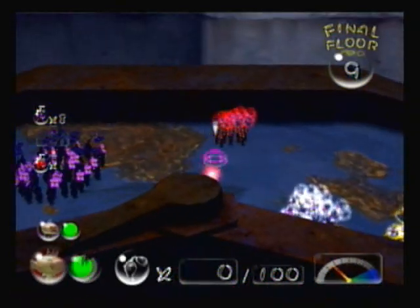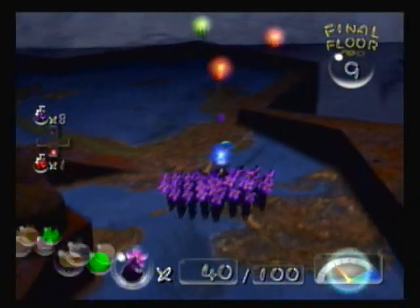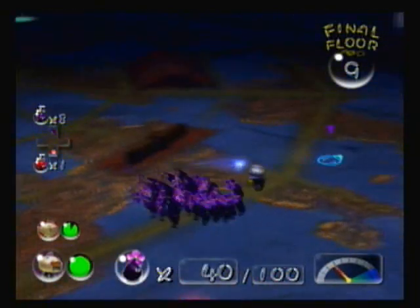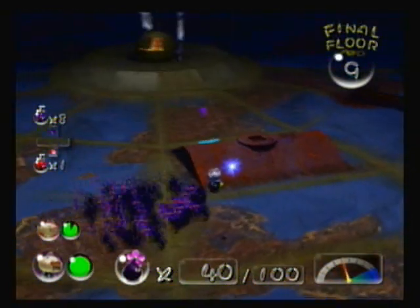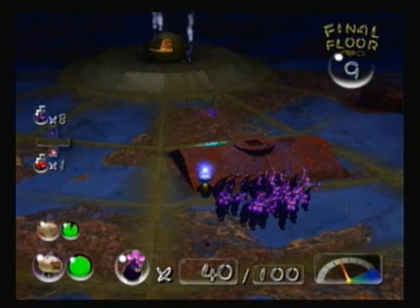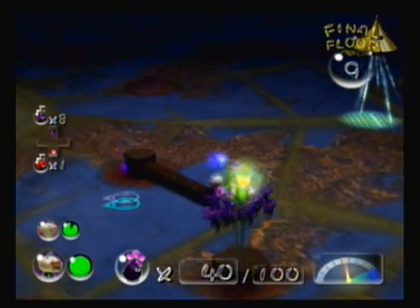Why? Because purple Pikmin are awesome, and they're gonna be our attackers for most of the game, so get used to it. So anyway, now we're gonna find a place of cover for ourselves. This little place over here should be good. I know this doesn't look like it would be a good place, but it is. Basically any structure you see in this room is safe for cover.